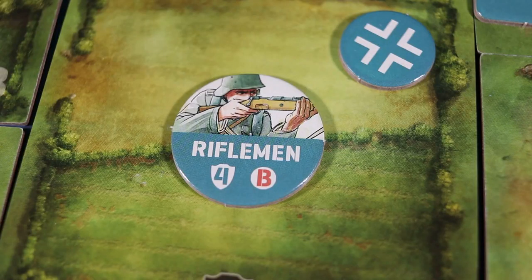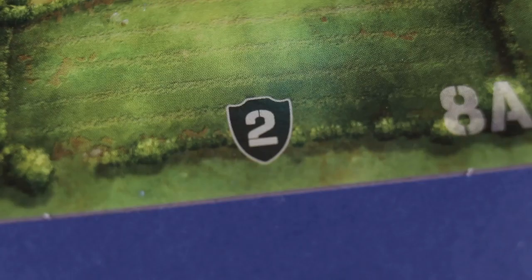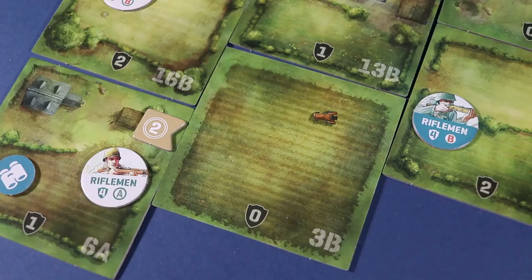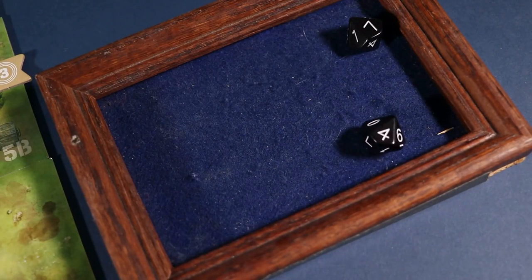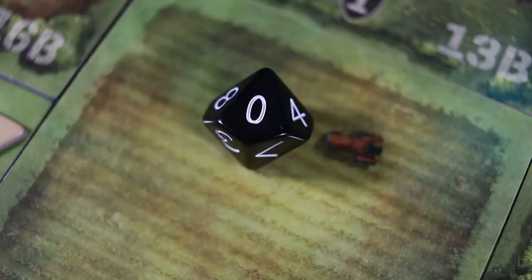For attack or suppression, choose an enemy counter present on the board. Their defense value will be a combination of their stated value, cover value as noted on the tile card, and distance in terms of the number of tiles from the attacking unit. When added up, your die roll must equal or exceed the total value to score a hit. If you roll a 10 or 0 on the die, the attack hits even if the cover value was higher.